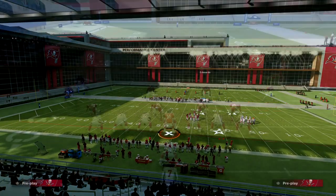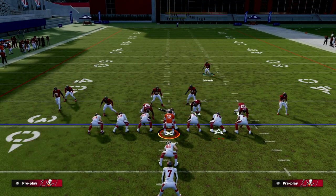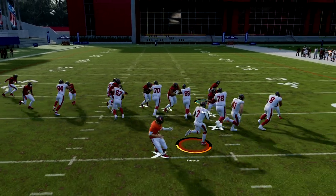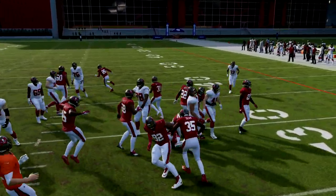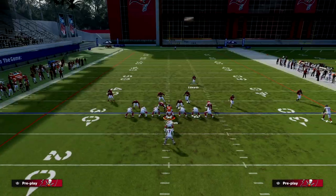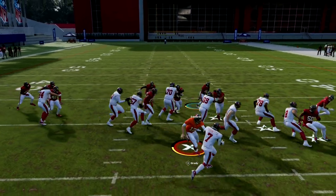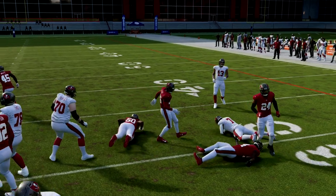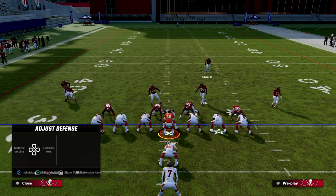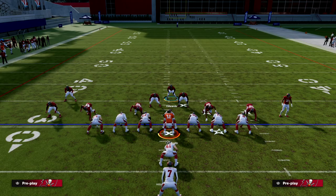So again: pinch your defense, spread your line, align, and if you want to blitz your linebackers you can. On stretch, they're going to do a really good job of setting the edge. Now if you know beyond a shadow of a doubt they're going to run, go ahead and contain. When you contain, you can click the right joystick in and they will auto-shed essentially in the backfield. As you can see, no run is really going to break on you, and that's what's really nice about this.